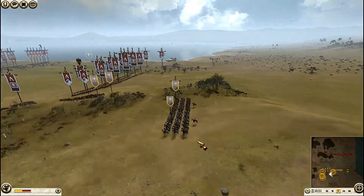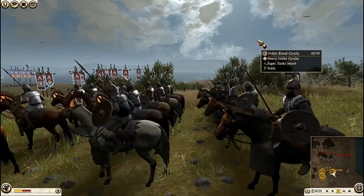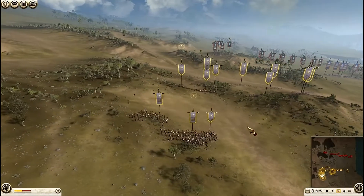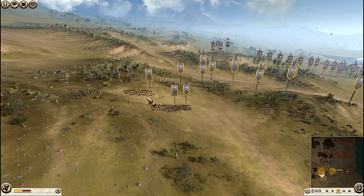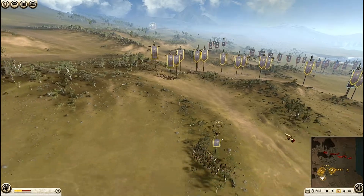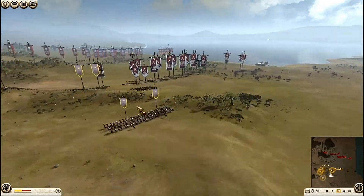Noble Blood Cavalry - they look nice. And here we have the Hippos Lancers. These are very heavy shock cavalry. And this is my General.